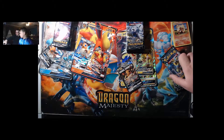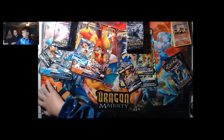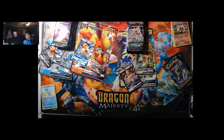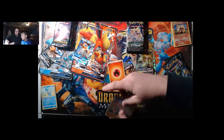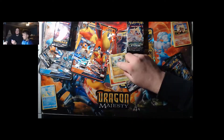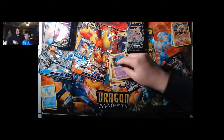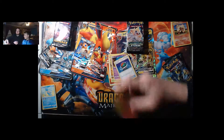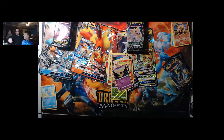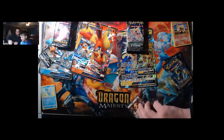I'm going to open Celestial Storm — Team Jolteon in the comments! From the pack: Fire Energy, Skiddy, Spinarak, Bagon, Shuppet, Swalot, Scyther, and Lunala. With all the rare cards to get, that's all we got.